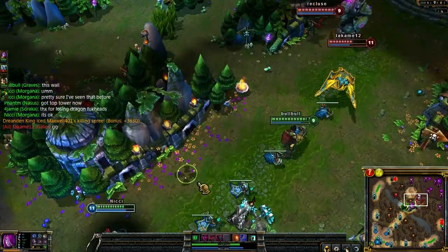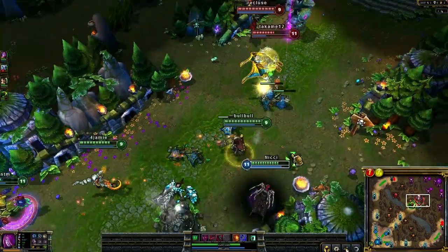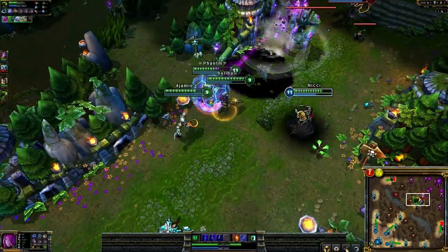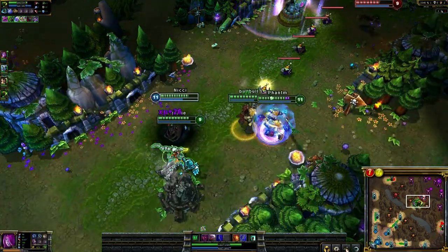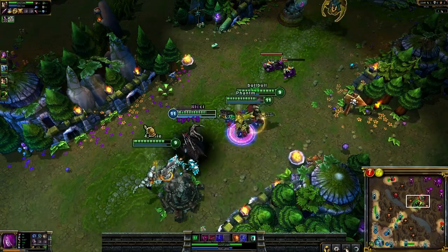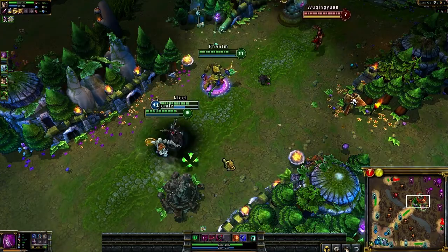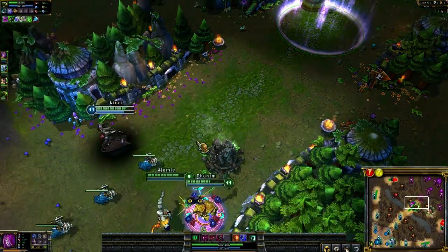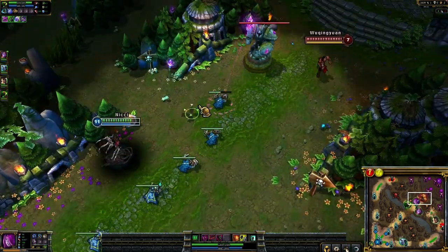Graves, you're being retarded. What's Graves got? He bought a Zeal first? He's got a lot of damage — he's attacking faster, but you need damage. Where's Nasus going? Nasus needs a Heart of Gold. He doesn't have a Heart of Gold.